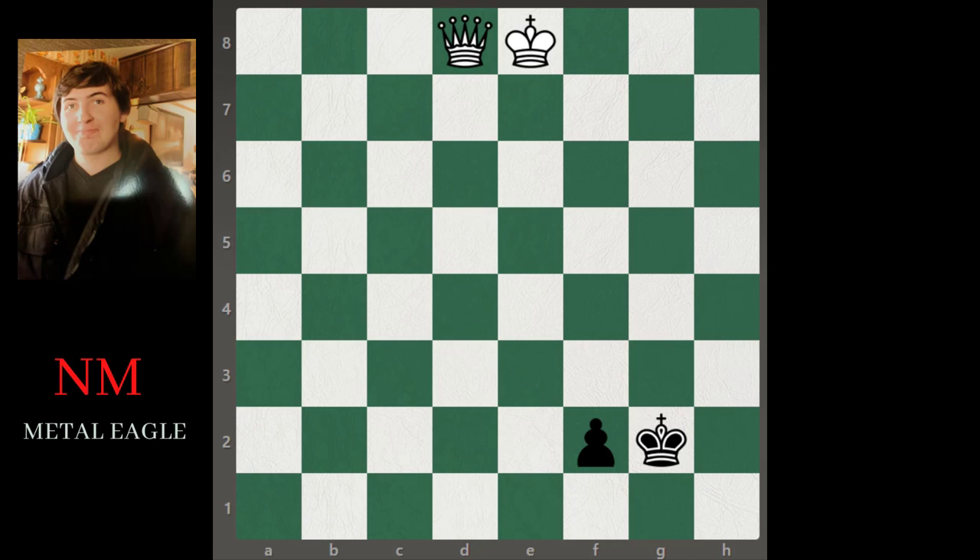This is a queen versus one passed pawn endgame. This situation looks different than the one in the intro because this variation with a pawn on f2 is a draw with best play.